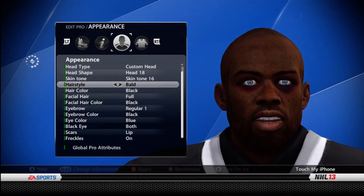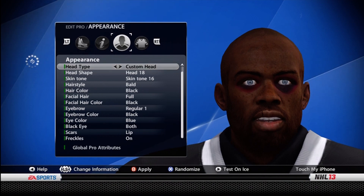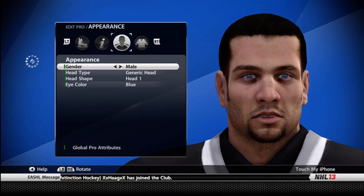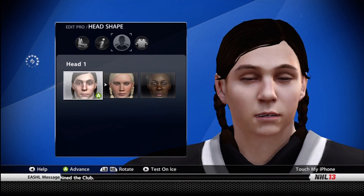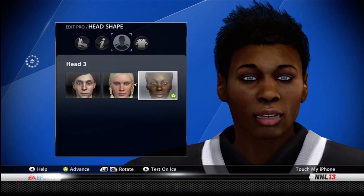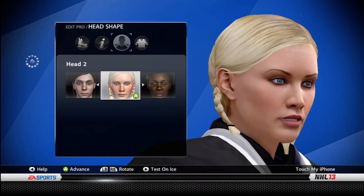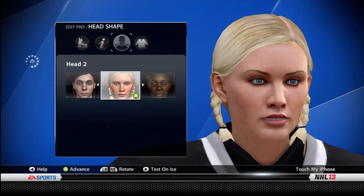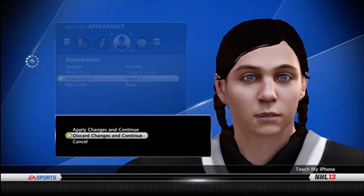So you do this for your four people, and then for the fifth one — the one you can't put it on — you go into that player and change the gender to female and pick one of the three heads. You can pick this lady, this lady, or this lady — Shenequa. You could use Shenequa but a beard doesn't show up too well on her. I just use this girl because it shows up well and kind of scares people. That's the bearded lady glitch.